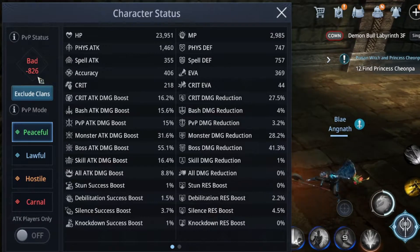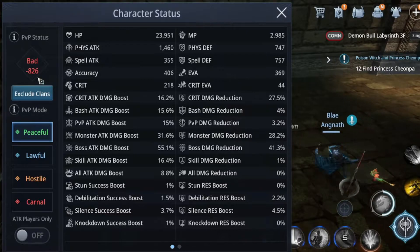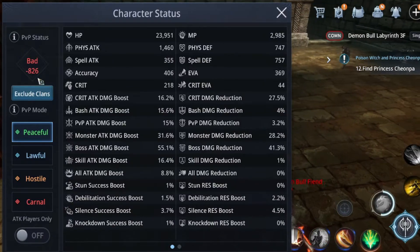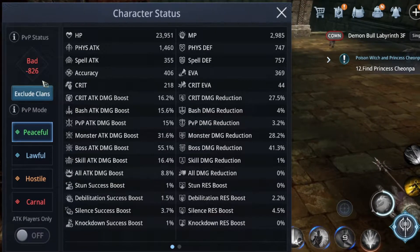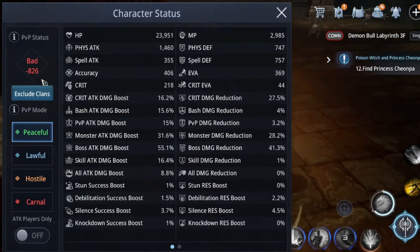First, you can get propensity points when you kill another player who has more bad points than you — that gives you bonus plus points. Second, when you are in a party, you must land the last hit to earn the points, so a kill means really killing, not just assisting. Third, the status window does not auto-refresh, so you need to close and reopen it to see updated conditions.